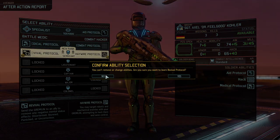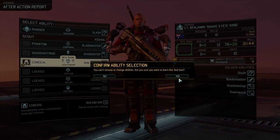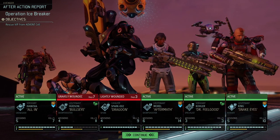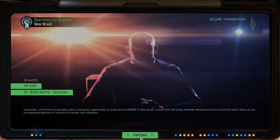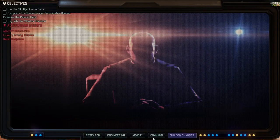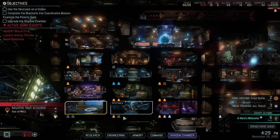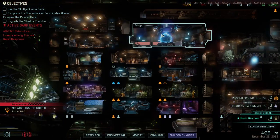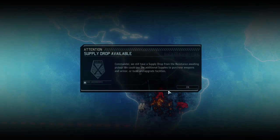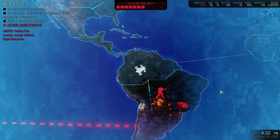We're going for Revival Protocol — definitely need more than one Specialist to keep everyone alive — and we're going for Run and Gun because it's such a strong ability. Nice, very nice. Got an Allerium Core, Molly Harris — I think that was a scientist — and some intel. A scientist is meaningless at this point. Let's remove the existing negative traits. That is very helpful — we need more Allerium.